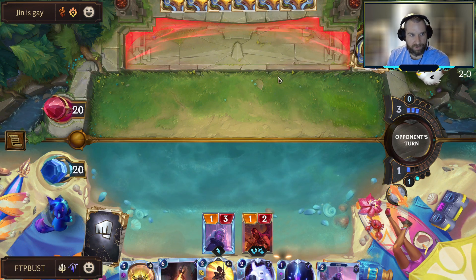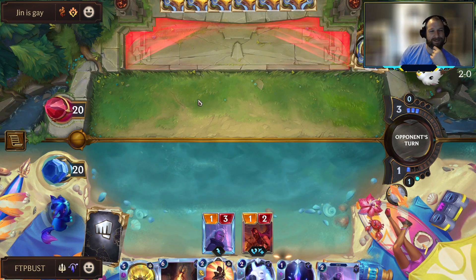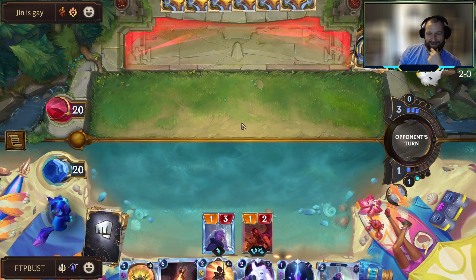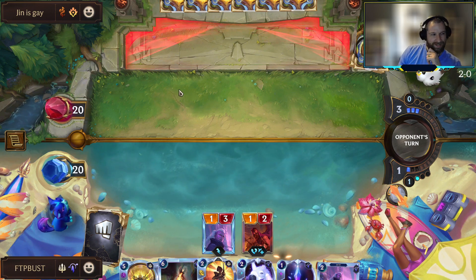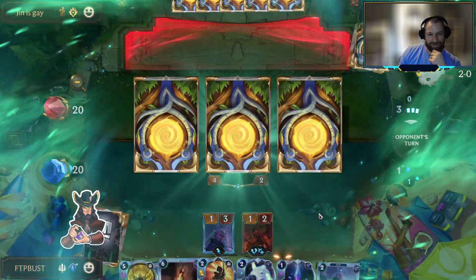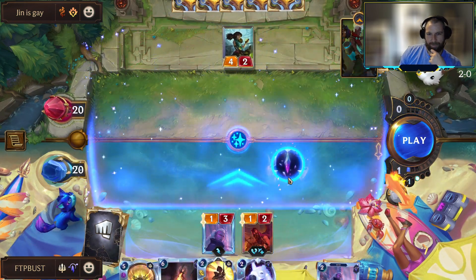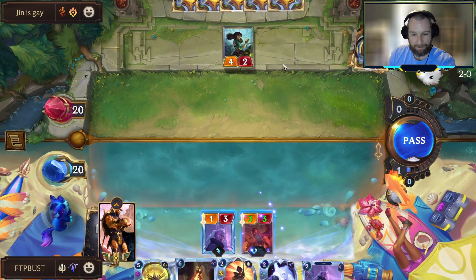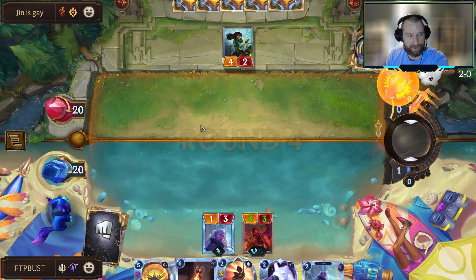We're up against a new opponent — a very appropriate name as the Pride Month stuff is released. We've got our Rainbow Flush Twisted Fate out here ready to celebrate. A much more painful start here without the equipment — opponents are out here dropping big units on us, so we're going to have to take this game just a little bit slower since we don't really want to get into combats with the four-twos.